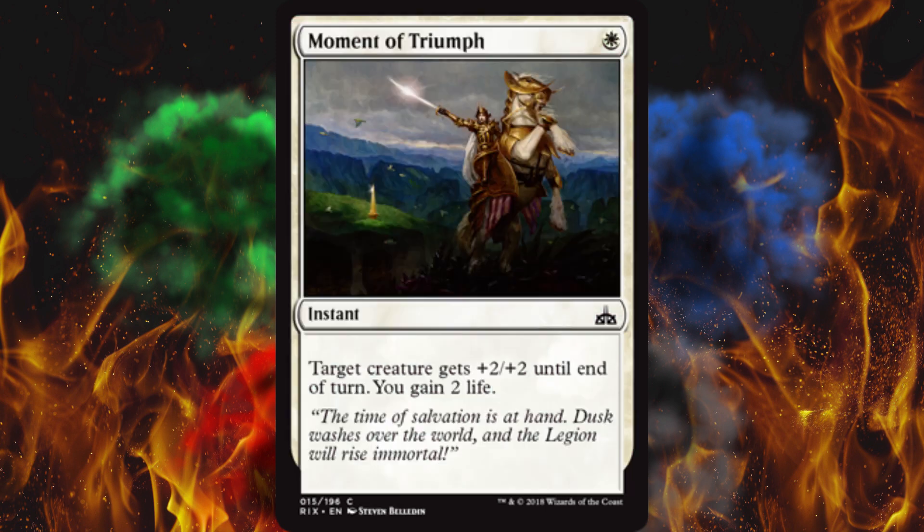Next up, Moment of Craving — target creature gets -2/-2 until end of turn, you gain 2 life. As an instant, that is insane. This card's insane. I love it. For one mana, this is crazy — it's a one-mana white kill spell with a life gain on it, because you do this in the middle of combat. You're removing the creature that this got hit by, basically.